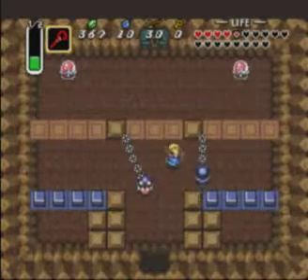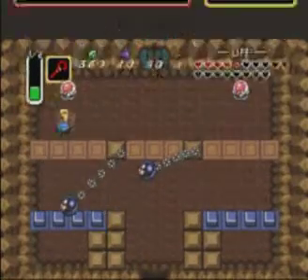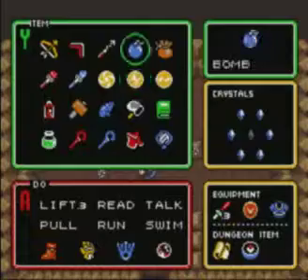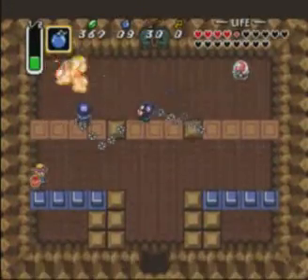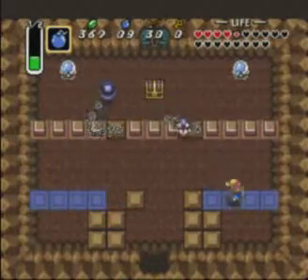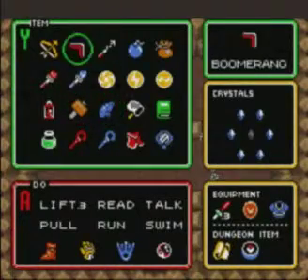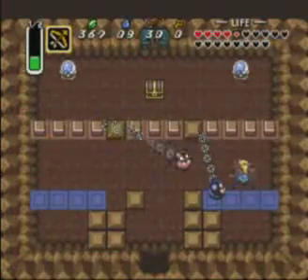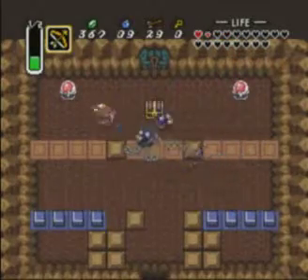So you want to try and avoid the chain chomps here. I'll use bombs — that'd be easier. You want to try and avoid them at the same time. And it's one of these blocks you have to push. I'm pretty sure arrows can go over these.